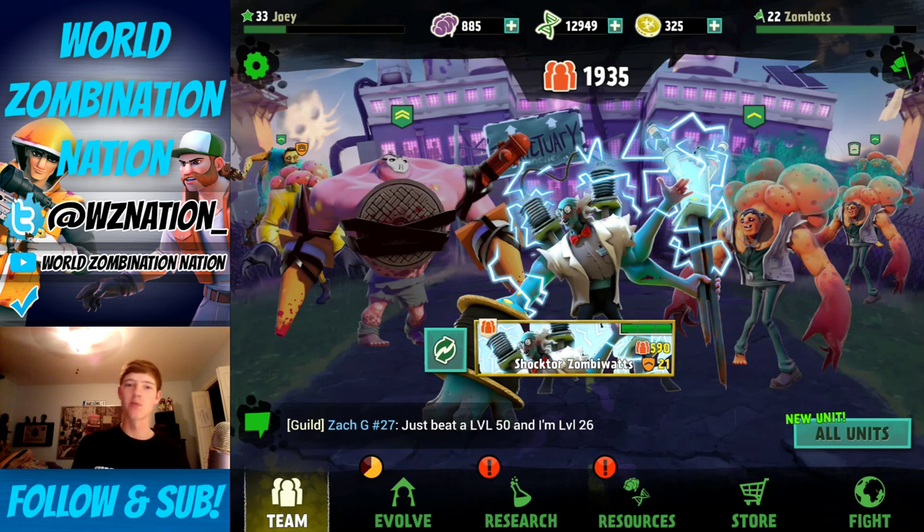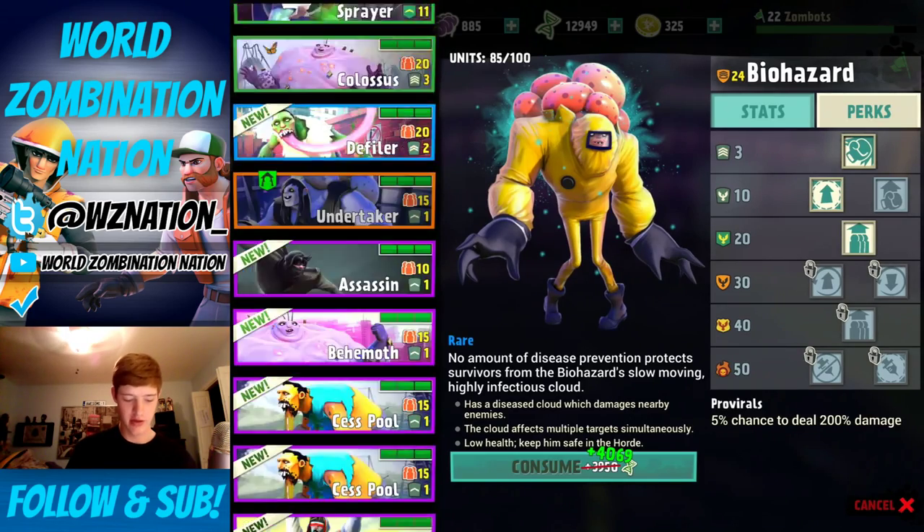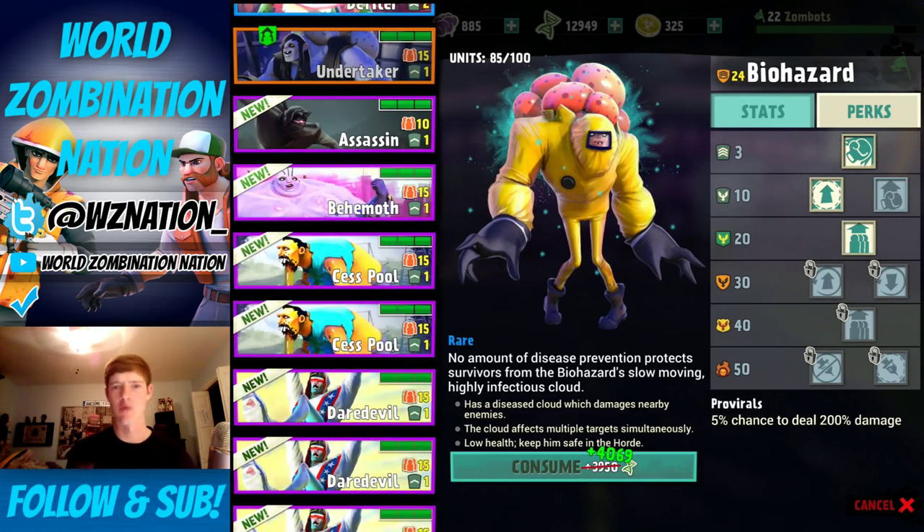Hey guys, what's up, it's Joey and today we're here with the zombie side of the game. I just want to cover some of the new stuff that came out with 2.1 on the zombie side and pretty much just play around with them because I haven't played with them in a while. Probably one of the biggest things for me personally is what they're doing with the undertaker and the mortician.